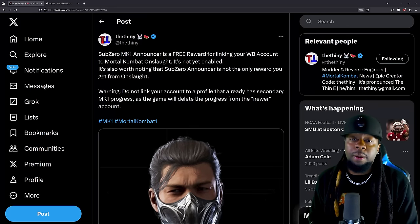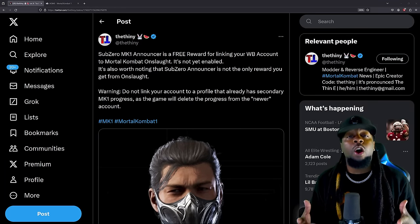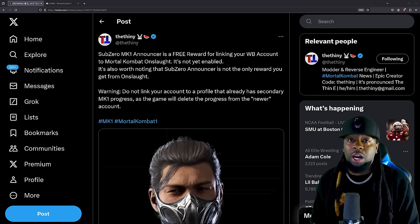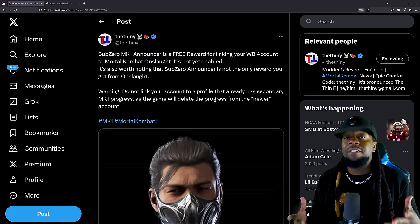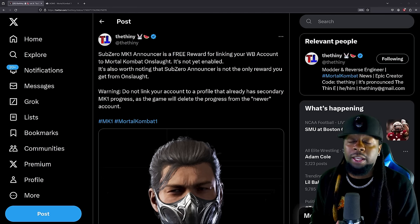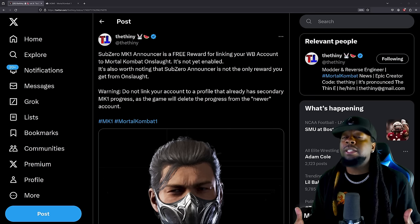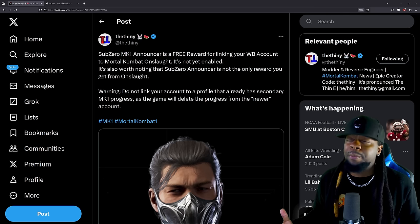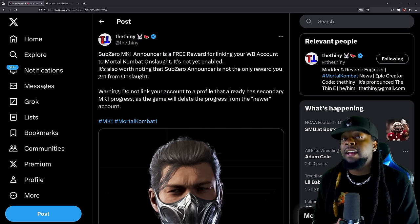What's going on everybody, Kenny Bomb is in the building and I've been saving all of my dragon crystals just waiting for this Sub-Zero announcer voice to drop. Well it looks like the elder gods have heard our cries and we'll be able to get this thing for absolutely free. All we got to do is link our WB accounts to Mortal Kombat 1 and Mortal Kombat Onslaught.